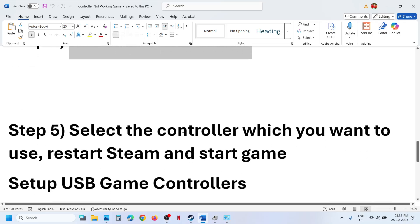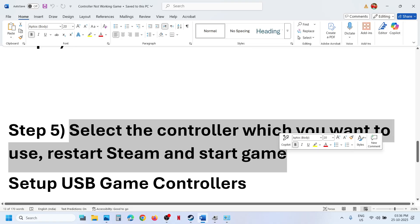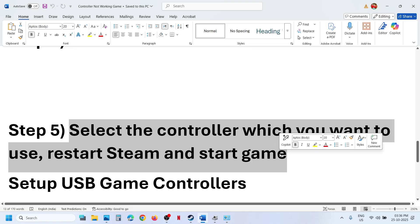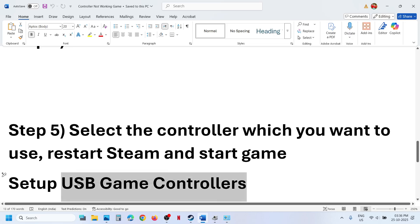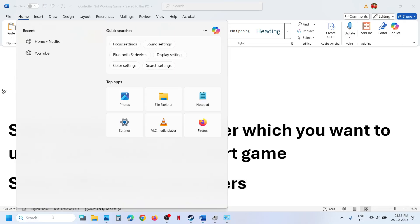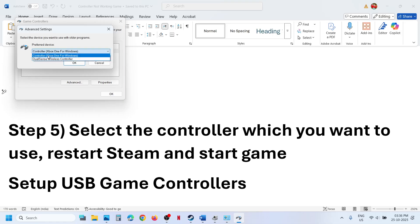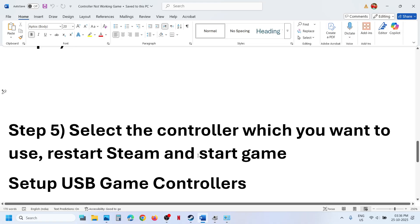The next step is to select the controller which you want to use. Restart Steam and then restart the game. Connect your controller using the USB cable. Type 'USB game controllers' in the Windows search box, click on 'Set up USB game controllers', go to Advanced options, and select the controller you want to use — Xbox or PS5 PlayStation controller. Hit OK and then relaunch the game.